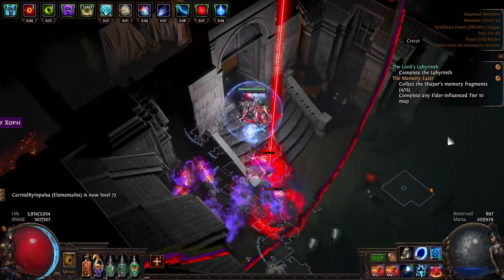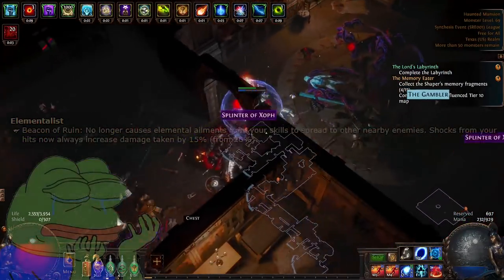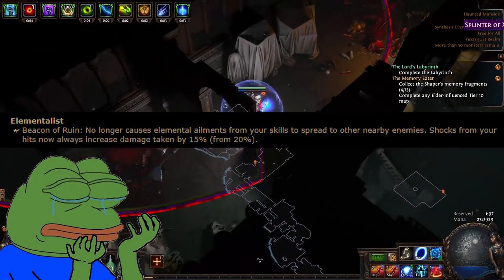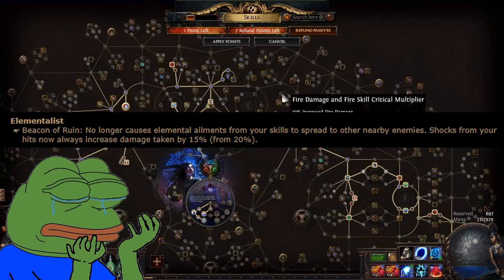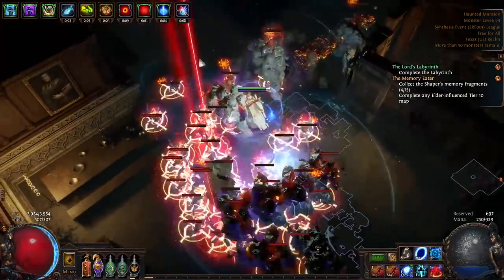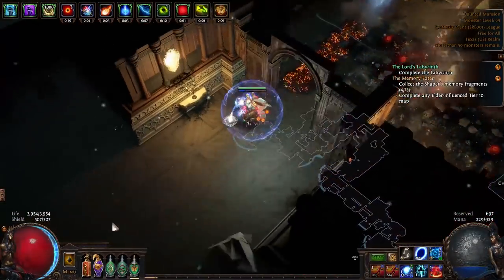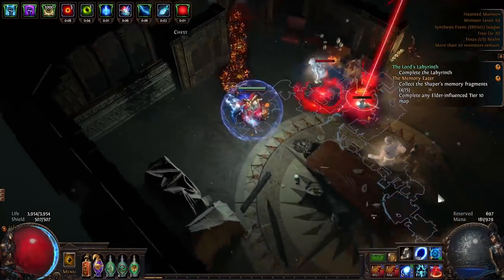The build was ridiculously fun. I really liked my Orb of Storms version, but in Legion they decided to completely murder this interaction. I think the main reason was it was too stressful on the servers. If you've ever played a build with heavy prolif, you know it can be pretty laggy. What they did is they removed the line from Elementalist that used to read 'ailments you inflict proliferate within a 20 unit radius.' Every time you froze, shocked, or ignited, you were going to prolif that to other enemies around, and this was a lot of calculations — as GGG would say, it was very expensive.